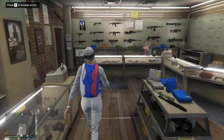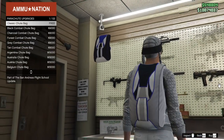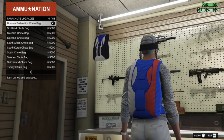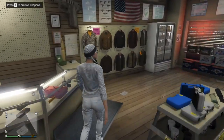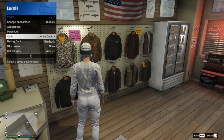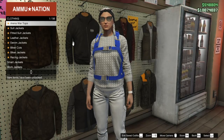Go to your most recent gun store or any gun store on the map. Go ahead and go to the parachute bags and then go all the way down to parachute bag number 41 — the Russian shoot bag. Make sure you buy that and have it selected. Then go to the interaction menu, go down to Style, then go to Parachute, then Parachute On, and make sure it is the Russian one.